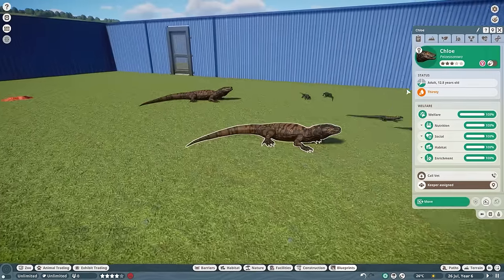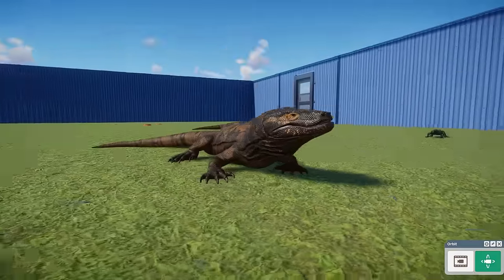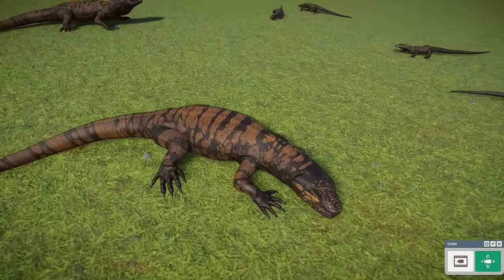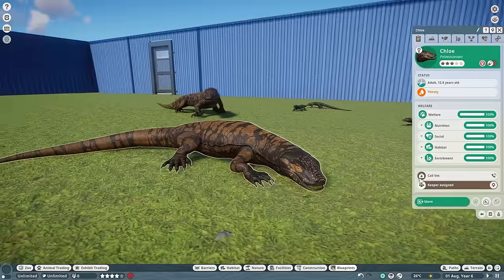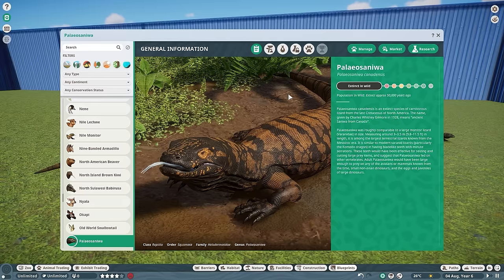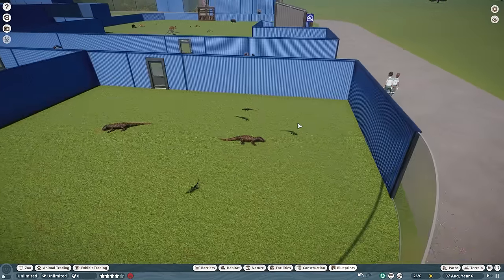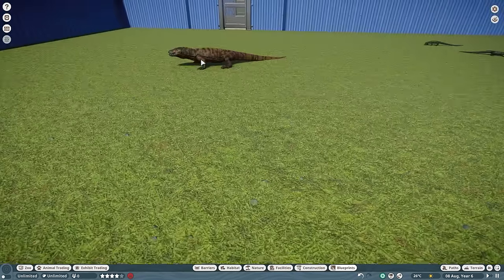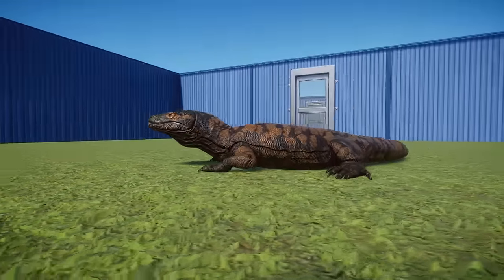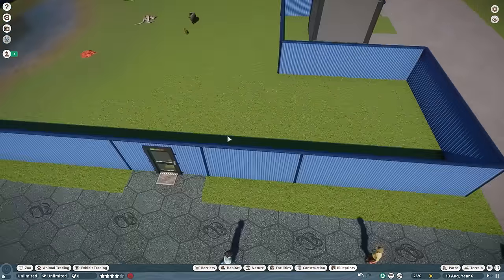Now we have another paleo mod — the Paleosaniwa. This guy is beautiful, another reptile by Scott, which is always the best thing to see. These guys have an insane looking pattern. They are a Late Cretaceous species from North America. I just always love learning about these extinct creatures, and even though I don't really have any extinct zoos going on right now, so many people out there do. It's so awesome to get these very obscure looking extinct animals in your parks. Beautiful job to Scott on that.